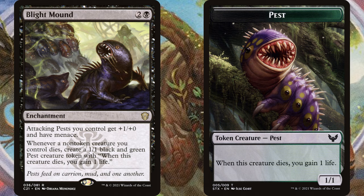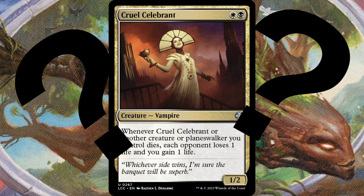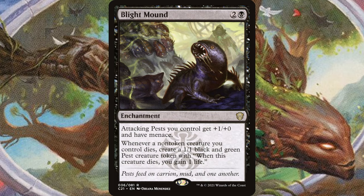Blight Mound is a great card for any aristocrats deck. Two and a black — attacking pests you control get +1/+0 and menace. Whenever a non-token creature you control dies, create a 1/1 black and green pest token with 'when this creature dies, you gain one life.' This card is really great for giving you extra sacrifice fodder and letting that fodder attack more profitably. A couple of pests with +1/+0 and menace can deal some decent chip damage. I run into a lot of people playing aristocrats decks who just aren't playing this card, and when I show them they usually say they haven't seen it before. It was only in a pre-con so a lot of people missed it — this is my PSA. If you're playing an aristocrats deck, go buy it. It's like a dollar and it's really good.